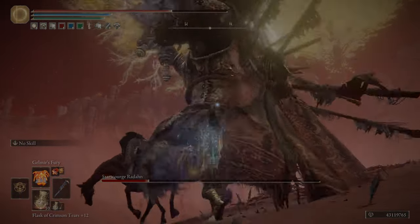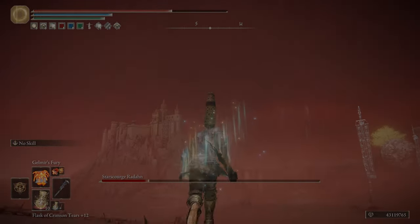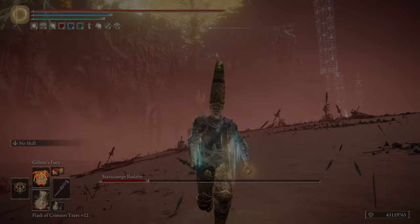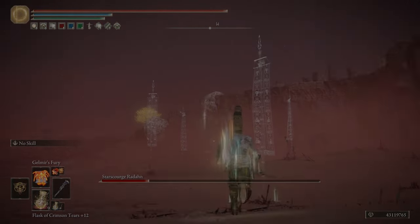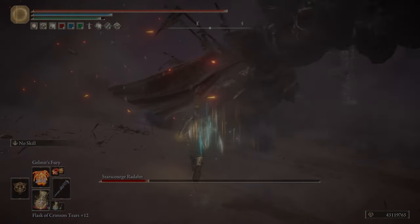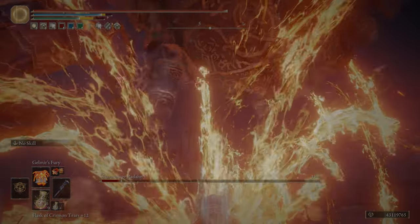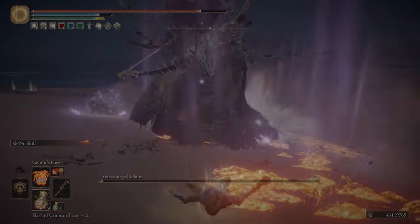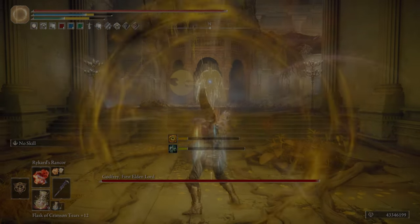For diversity, you would go for 45 Int and 45 Faith, because that's the soft cap for the Golden Order seal and the Gloam Thinstone staff. But for pure damage, the Prince of Death staff's first soft cap is 60, and its second soft cap is 80. It really picks up after 60 going towards 80, so it is worth going as far as you can towards 80, though you are very stat deprived.